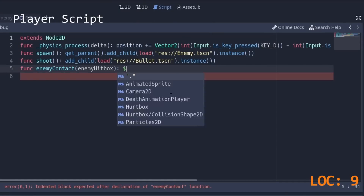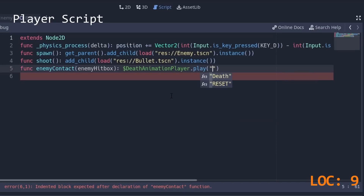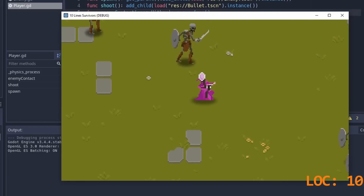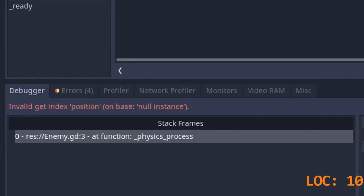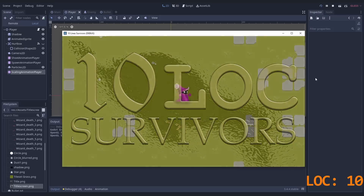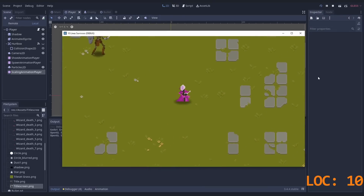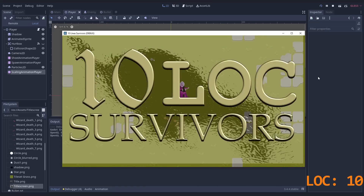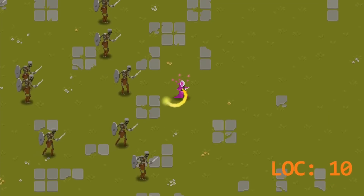We cannot lose yet, so we sacrifice another line to detect the enemy hitbox. Then we play an animation — we could delete the player, but that would just crash the game. So maybe we restart the game with get_tree().reload_current_scene(). But teaching that to the death animation without another line is tricky, so it's either/or. Let's go with restarting. And I guess that's all we get out of ten lines.